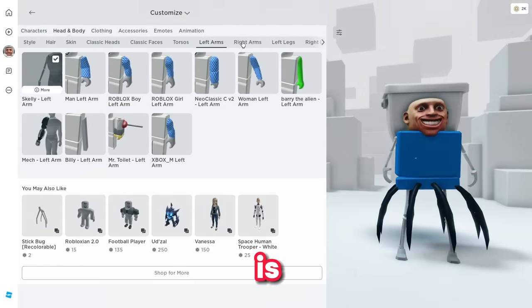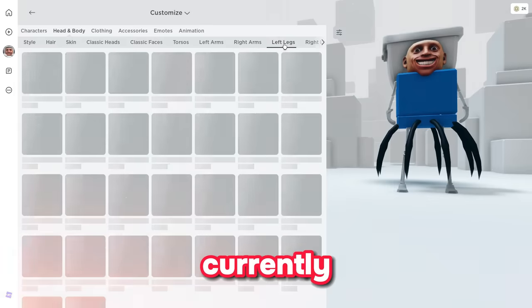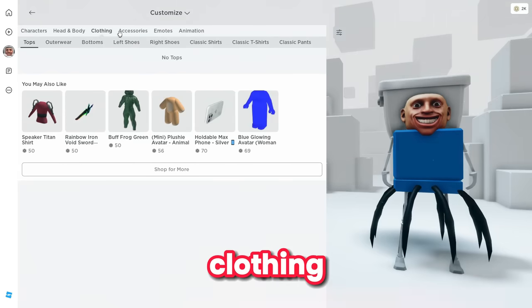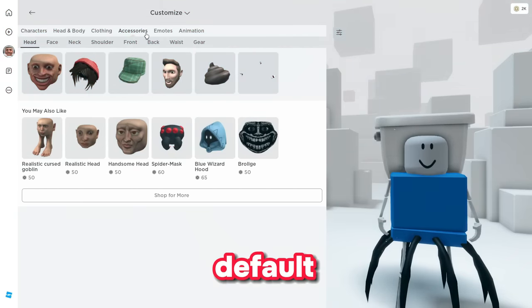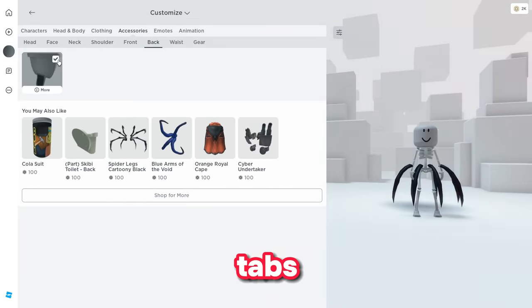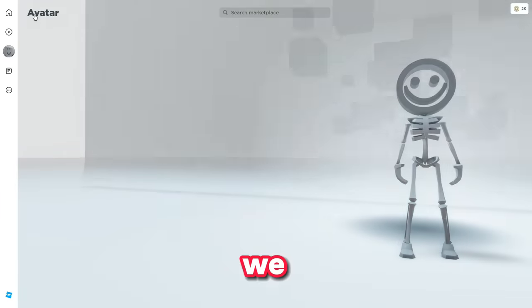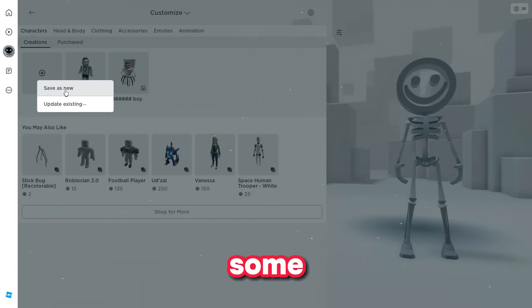For Left Arm you can leave it as is. Go to Right Arm and choose the arm you want. Go to Left Leg — you can choose anything. Build can stay as it is. Head to Clothing and unequip anything you have there. Go to Accessories and unequip those too so you go back to the default Roblox character. Check your front, back, and waist accessory tabs and unequip everything. Now we have unequipped everything from our body.